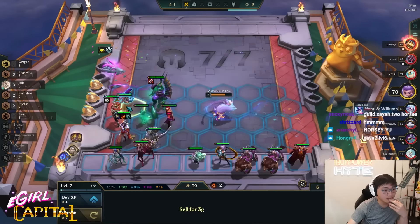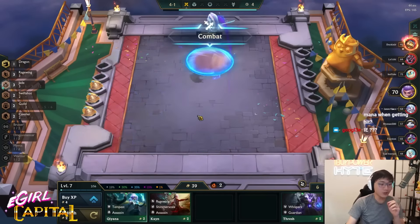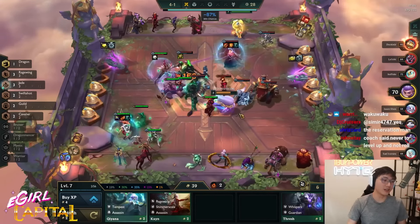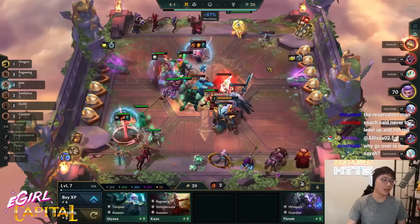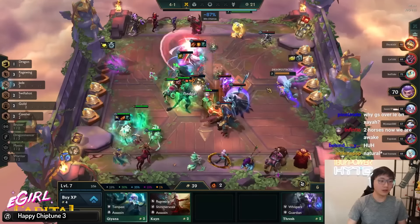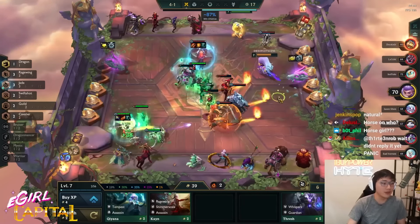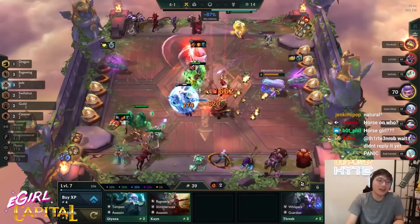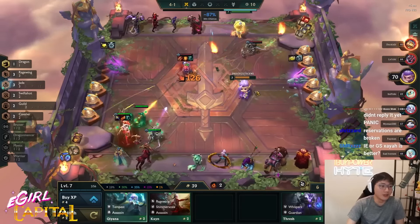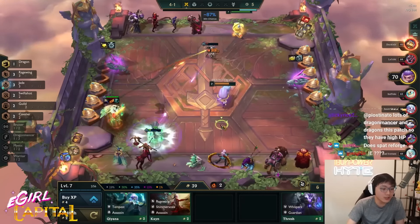Definitely just level up. I think it's two horse spats and then you do horse on you. Coach said you should usually level up and roll at the same time. But I'm strong — I hit my Xayah. I don't need to roll. I'm not going to lose. And even if I am, it'll at least be good losses. My board is 100% stable.